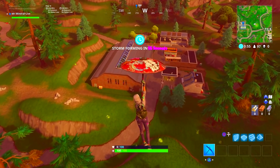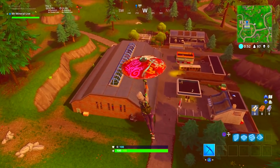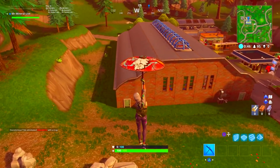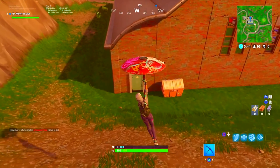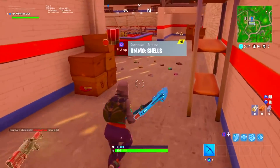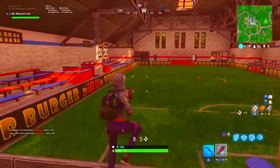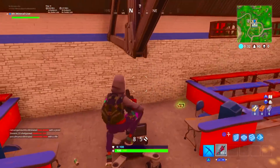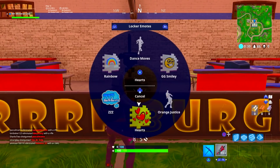Third location, we're going to the football stadium. If you're unsure where that is, it's on the left-hand side of the map, behind Tilted Towers, near all the mountains, and it's straight inside next to the football pitch. Run up to the camera, do a dance, jobs are good'un. Third location, nailed.